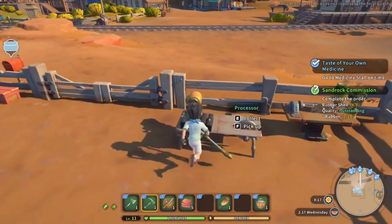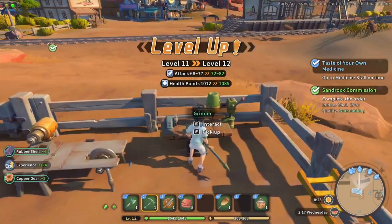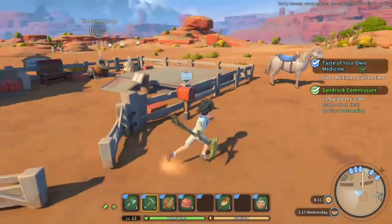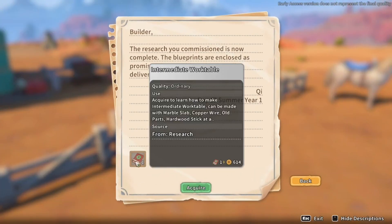We've got a commission for rubber shells and I think that is now enough - there we go. We just leveled up as well, and I just made some copper gears. One thing we definitely need - I think this is the work table, right? Let me come over here.